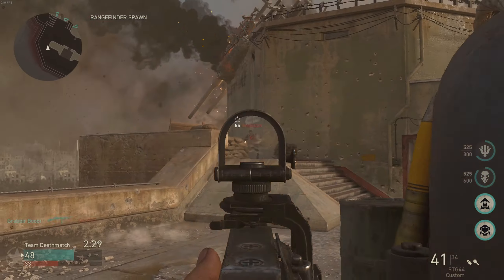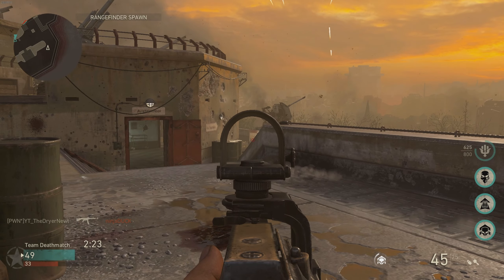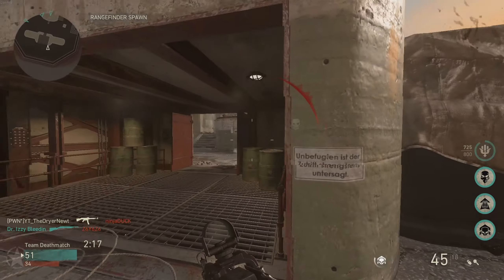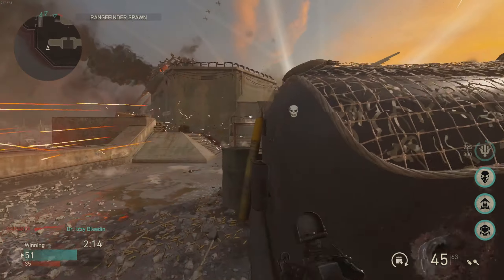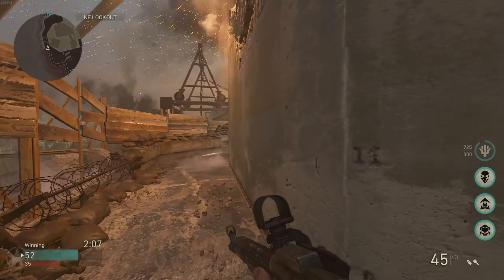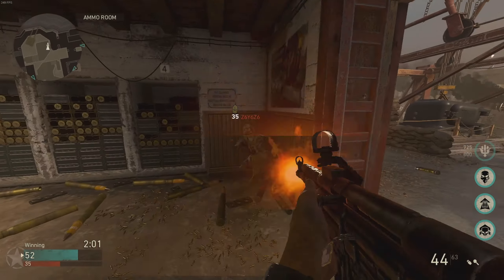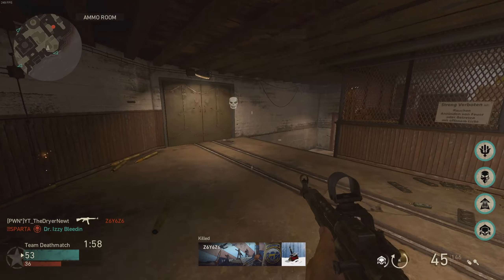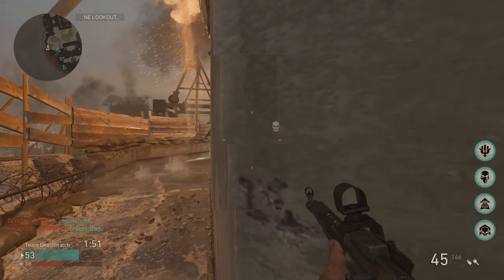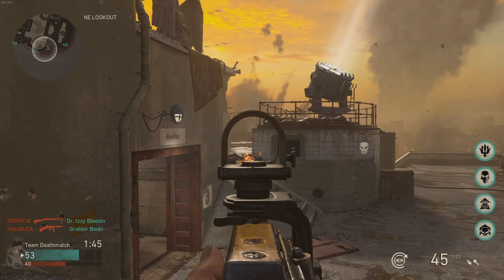Next, time to kill. They said Vanguard would be built on a modified Modern Warfare engine, which is good to hear, but Modern Warfare had a very fast TTK. I actually think WW2 had a very good time to kill, and I'm wondering if they'll bring the TTK closer to that — maybe a little slower. We won't know until we see multiplayer gameplay. The TTK could be very fast or very slow; I hope it's on the slower side because that adds a skill gap.